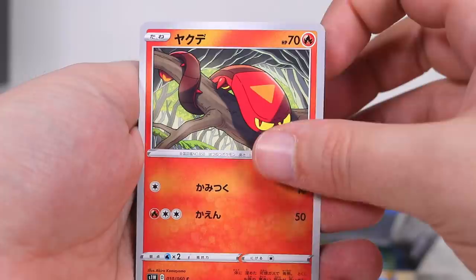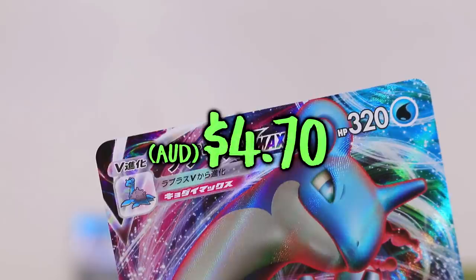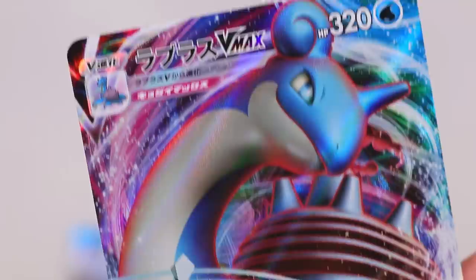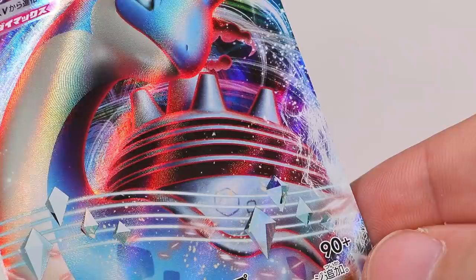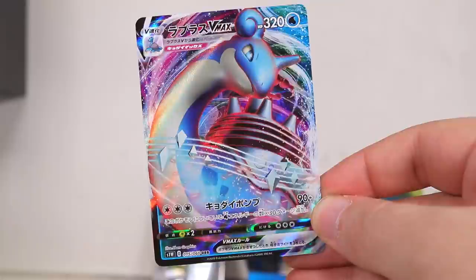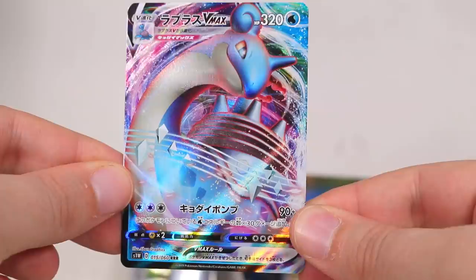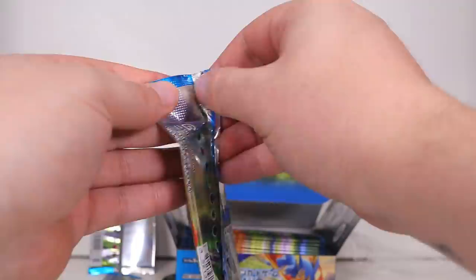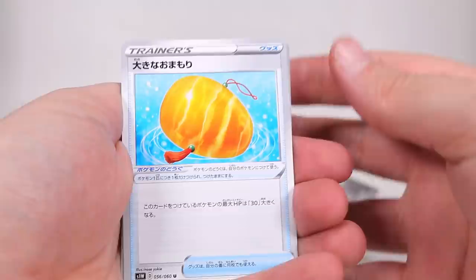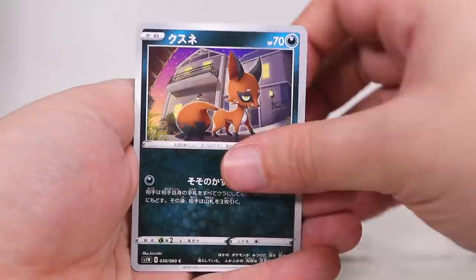Lapras V MAX — there it is! That's the second thing I was talking about. It's kind of like this generation's mega evolution. The V MAX Lapras — instead of his shell he kind of has this smog-ridden ship on his back, with weird diamonds floating around him. So we've got these V cards and then we have these V MAX cards. It says down here you take three prize cards for knocking out a V MAX. He's not a secret rare though — he's only number 15 of 60.